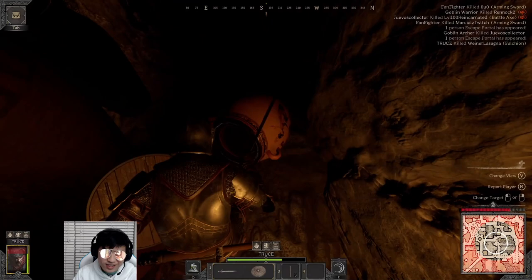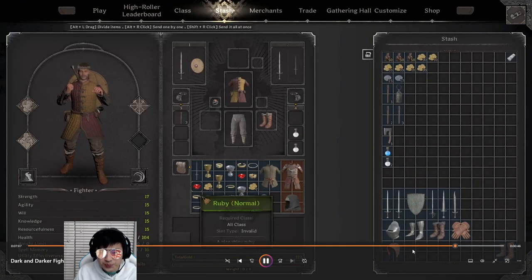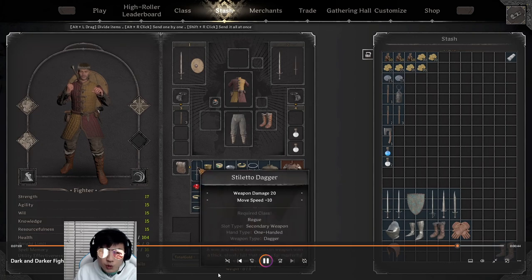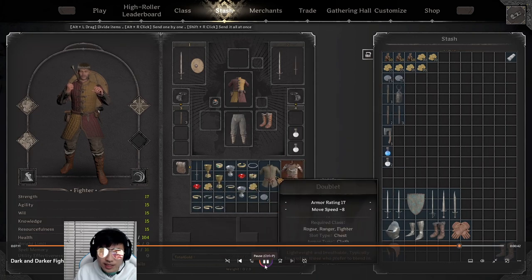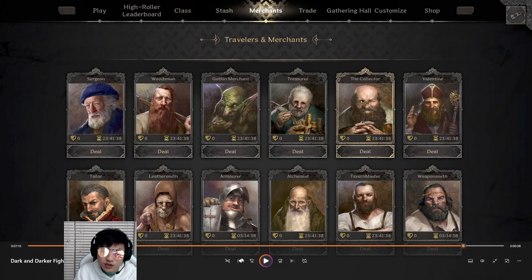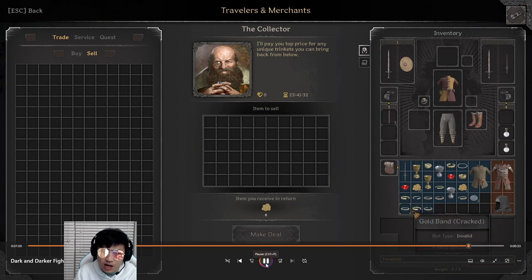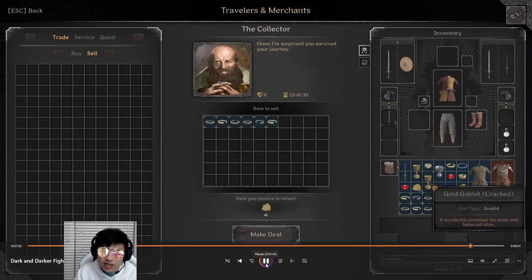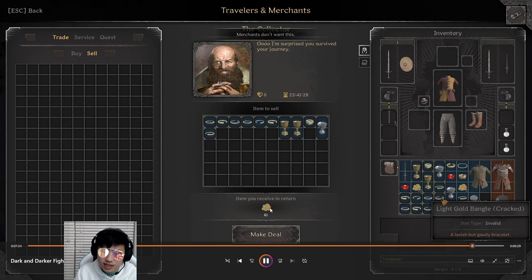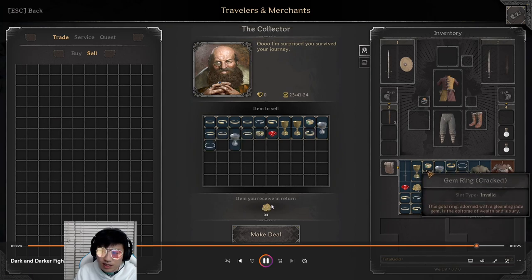So that was a successful run — we escaped, killed two players, and got out with an inventory full of loot. What you're going to do with this loot is go to the merchant section. There are two merchants you'll visit most frequently. The first is the collector — he takes all of the jewelry, cups, goblets, and gems. You can sell all that to him and he gives you gold in return, which you can use to buy more equipment.